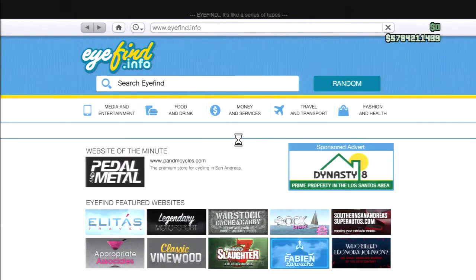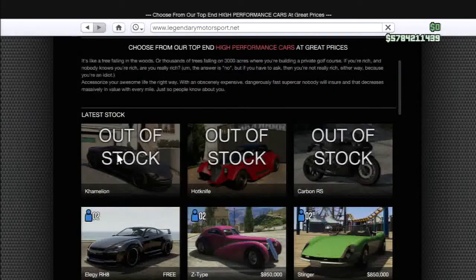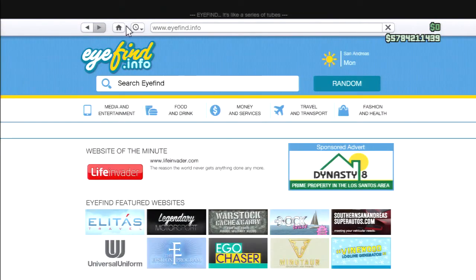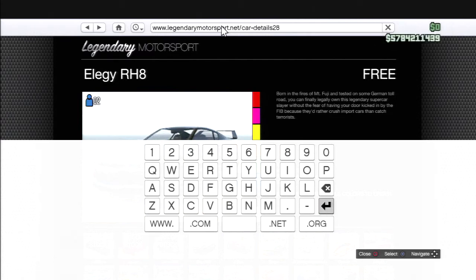What you do is go on the internet, Travel and Transport, Legendary Motorsport. You've got to pick the listing. Once you do that, click on home. Hover over the URL and scroll to the next very fast. Now it should come up. What you want to do is delete the number 27 and type in 28 for local median, 29 for the Hotline, and 30 for the Carbon RS. Then click enter.